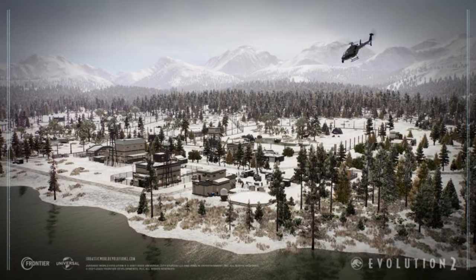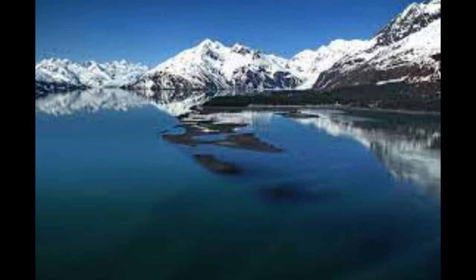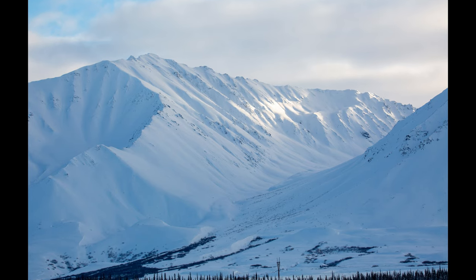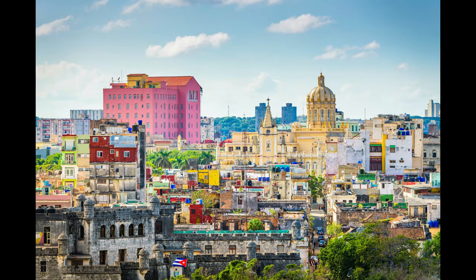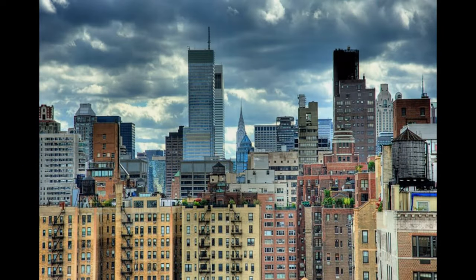As we lack variety for our snowy maps, I definitely think we should receive an Alaska map for Jurassic World Evolution 2. Being basically a barren wasteland, this place could have a really cool atmosphere and environment compared to the rest of the maps, and could possibly even have glaciers. Cuba is another map we could see — being a more tropical map, it would probably be similar to the other tropical maps we have in game, such as Isla Nublar and Isla Sorna.